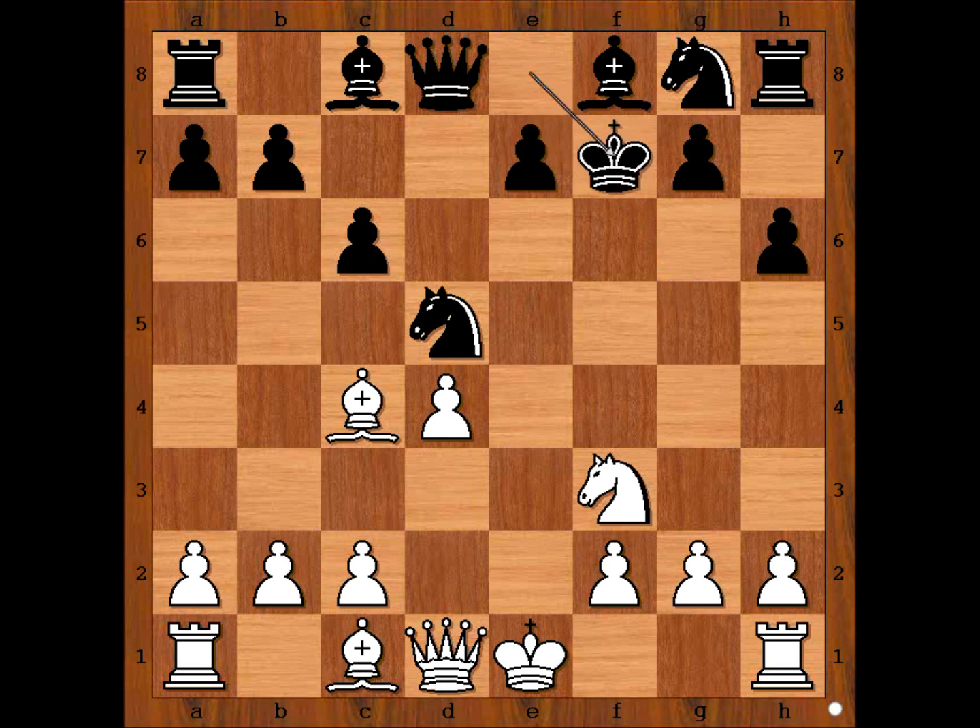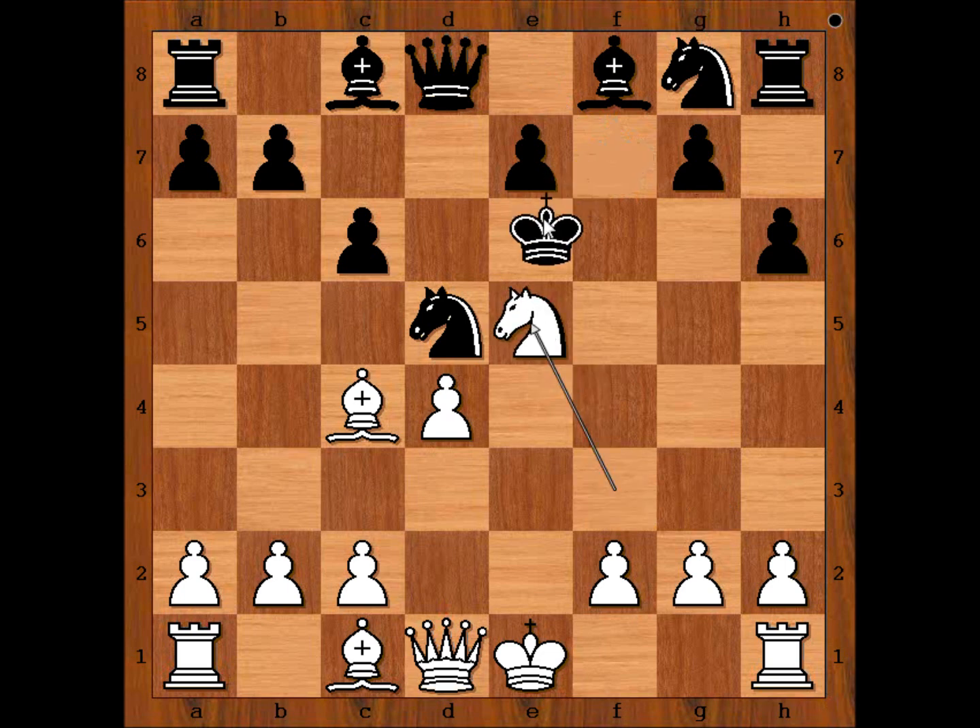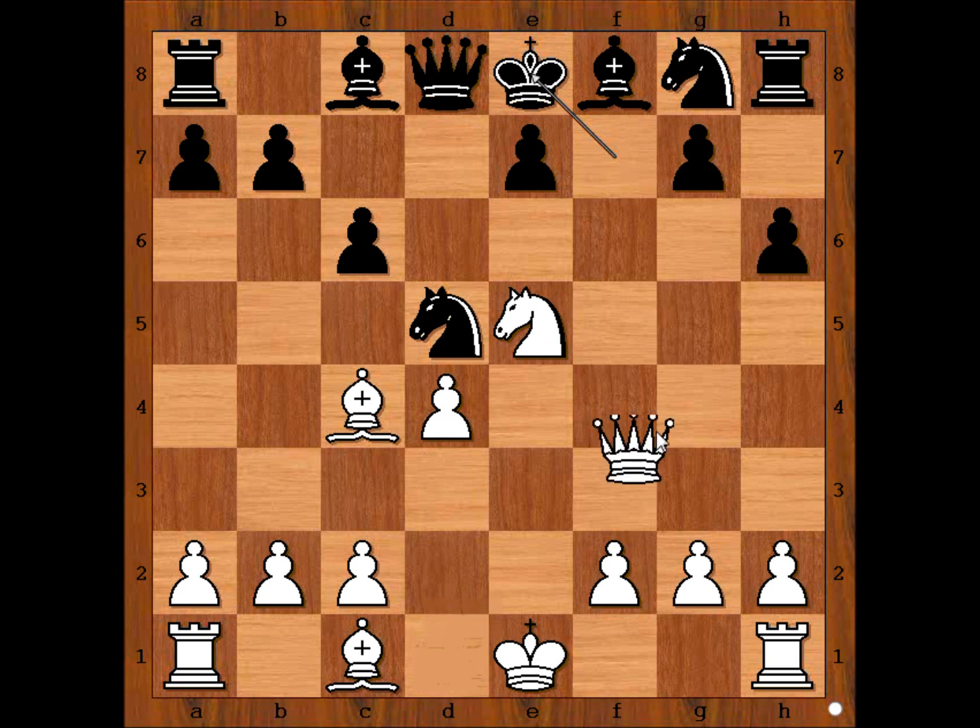What else could black do? Your move — how would you continue the attack on the black king? Knight to e5. And black played king to e6. King to e8 is not better. The reason is queen to h5 check, and after g6, queen takes pawn — check, mate.